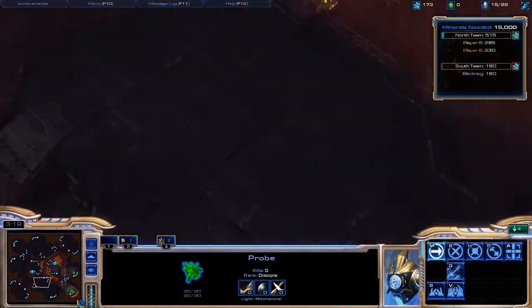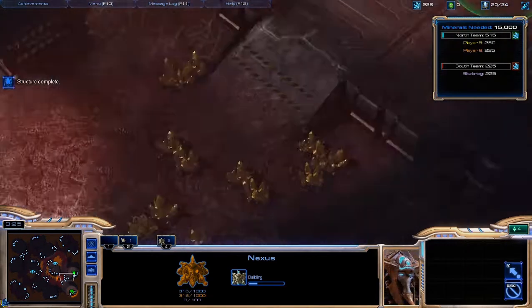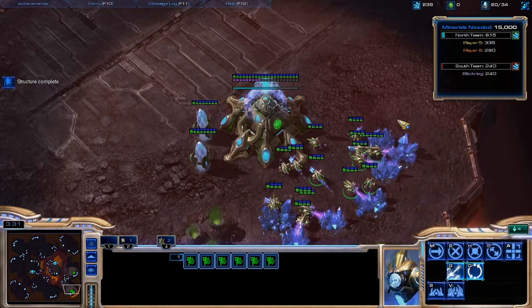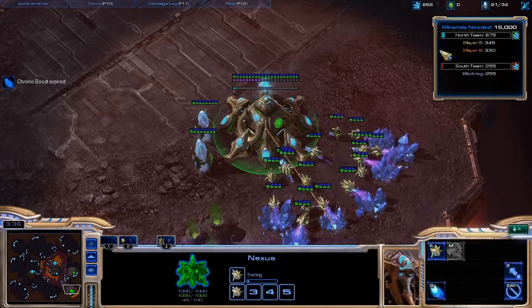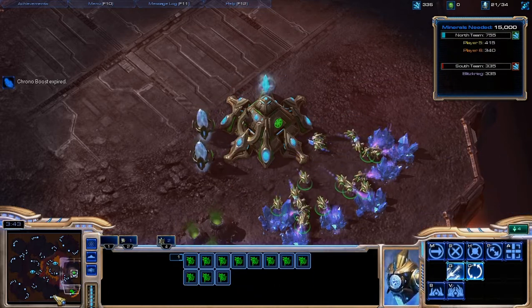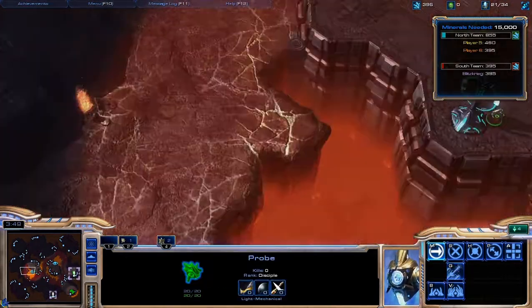Now we're going to go over to this watchtower to find more mineral nodes - that's what they're called, mineral nodes. We are behind a little bit, but that's because we don't have three bases yet. We're going to get three bases - there and there. Once we get those three, it'll easily outmatch the Insane AI's two bases.